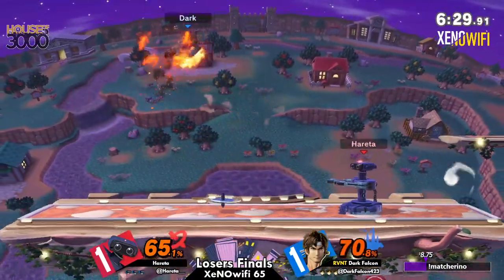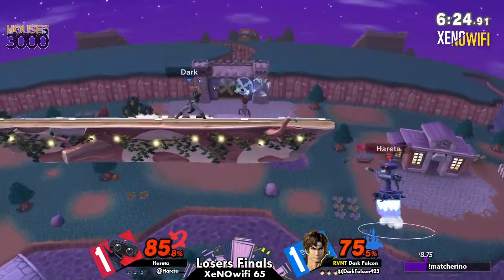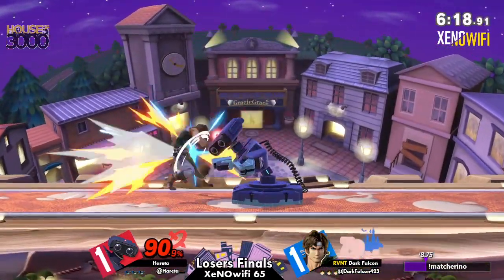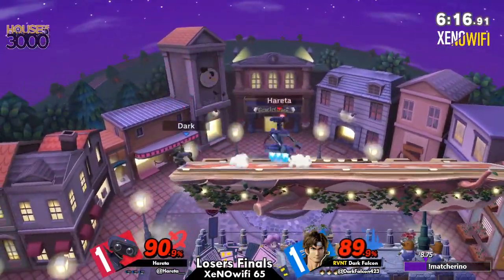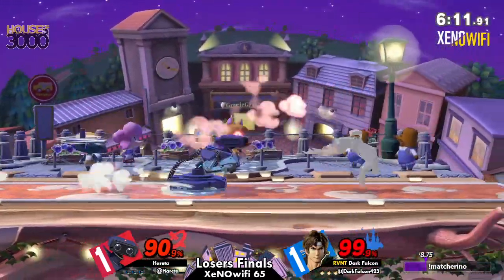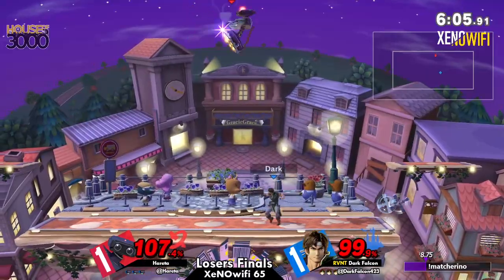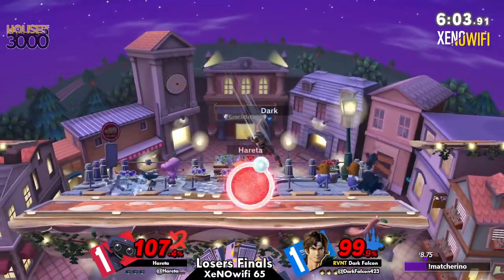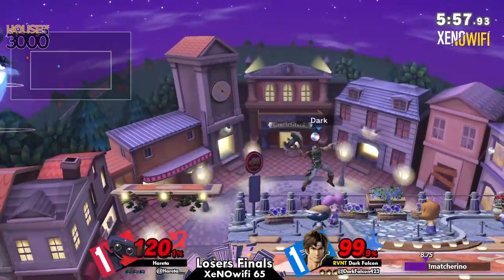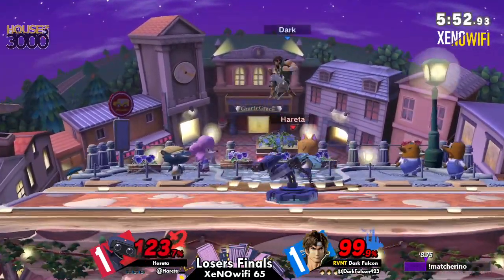Dark Falcon and Belmonts in general love this stage, especially against ROB. The lip of the platform that the stage is set on right now — you see how thin that is between where ROB grabs the ledge and the actual ledge? That is really good for Holy Water, which has a hitbox underneath the stage. And again, ROB's so big that they get clipped by that. Down smash and angled-down F-smash are really good for people hanging at ledge. Ledge trapping on this stage is really crucial, and Dark Falcon is epitomizing that very well.